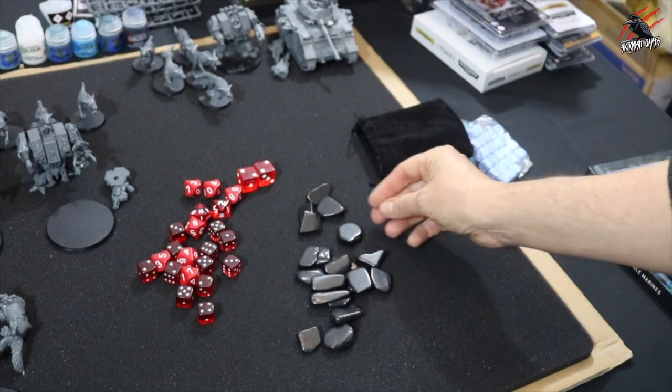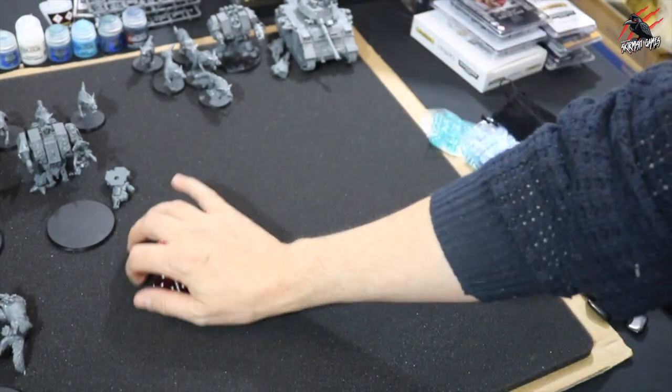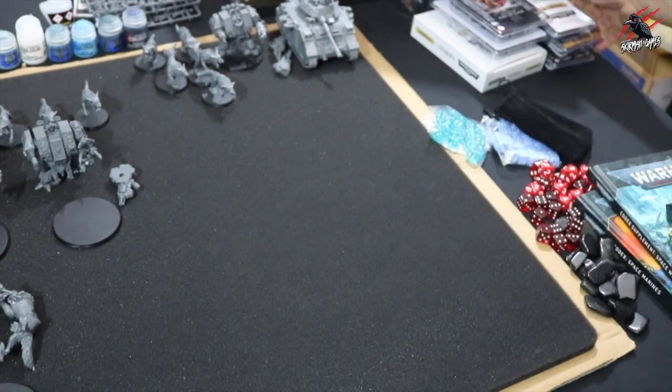I've got these little stones — shungite, I think they're called — and these are going to be used as rune stones for my objective markers. I'm going to paint runes on them with gold paint, so that's going to be really fun.